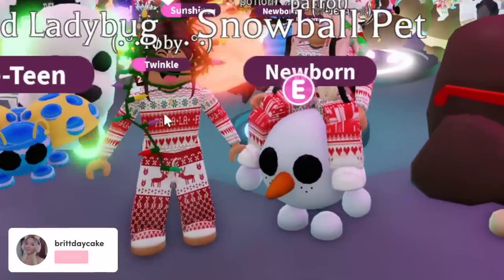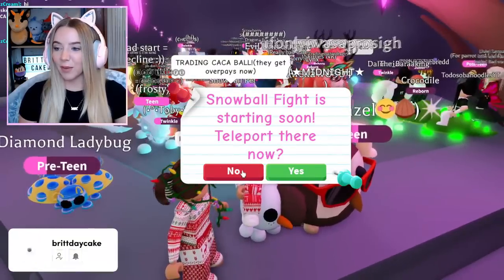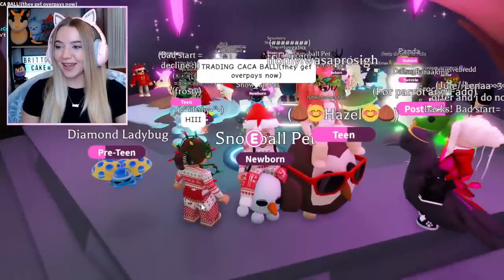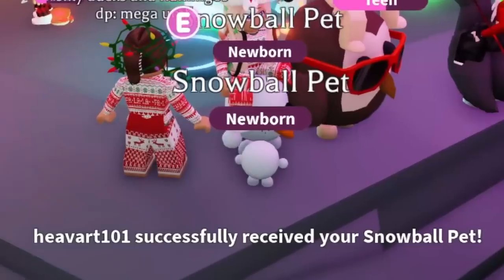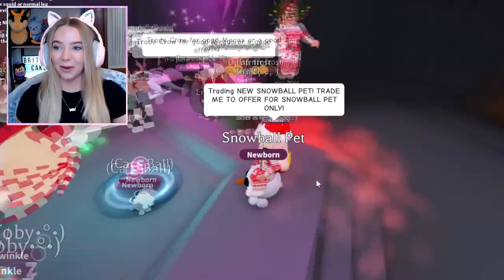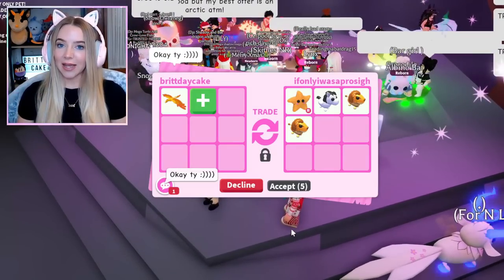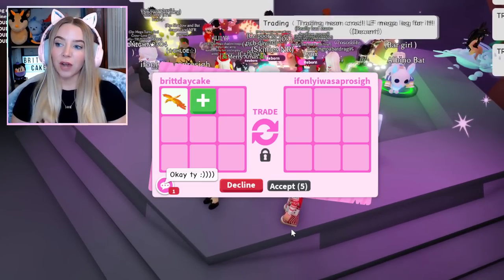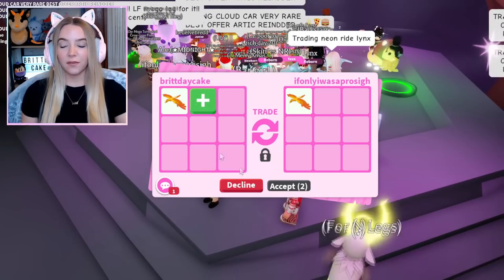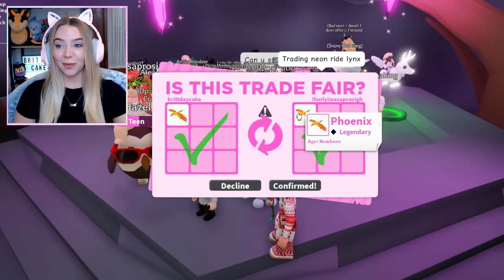There's somebody wearing half of the merch — I'm gonna give them a Snowball for free because they're wearing the new Cake Army merch. They got the Snowball pet! I really appreciate when you guys wear my merch, that just made my whole day. Her and I are matching. We're just gonna do a little trade history trade — I saw they had a Phoenix, I happen to have a Phoenix as well, so I hit confirm. Trade history trade done. Back to trading the Snowball pet.